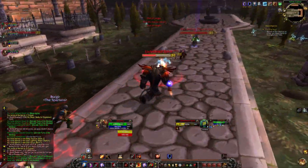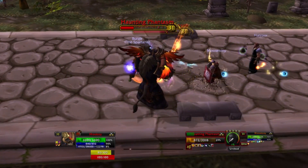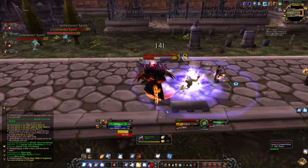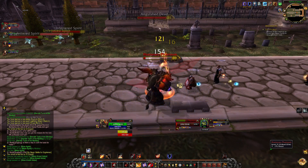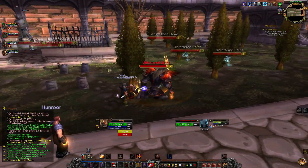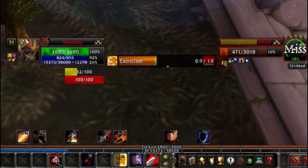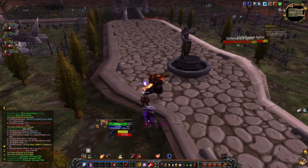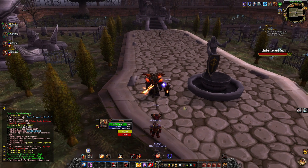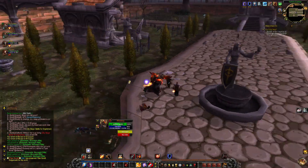Mongoose bite is like so garbage. Heroic strike was basically unusable and mongoose bite might as well be too. I don't have any agility scaling, so it does 54 damage — my auto attack does more than 54. I literally just took mongoose bite off my bar. I don't even want the temptation of using it. Unless you're agility scaling it's just so bad. You can't replace garbage with garbage and expect it to be better.